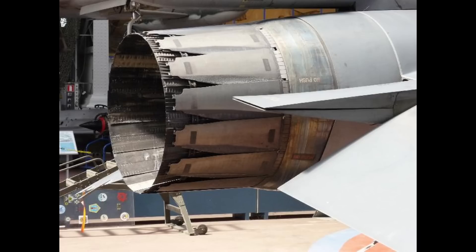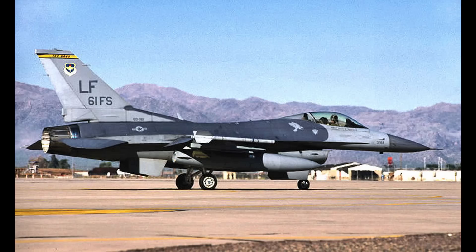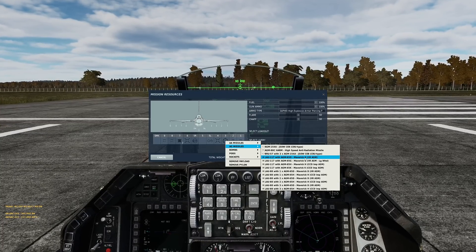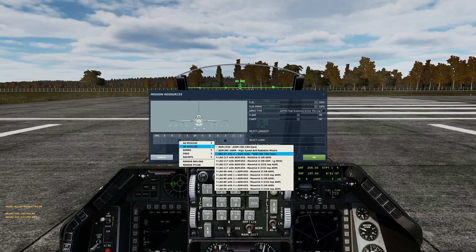Every engine the F-16 has ever had has had a computer that controls the entire engine — it takes care of air intake, temperatures, everything. All you have to do as a pilot is worry about throttling up and throttling down, getting the speed you want. This switch was put in for the specific purpose of emergencies only.